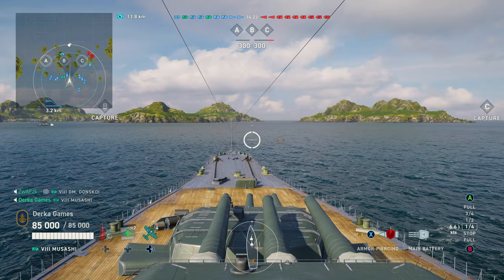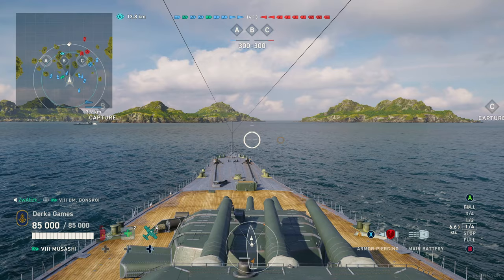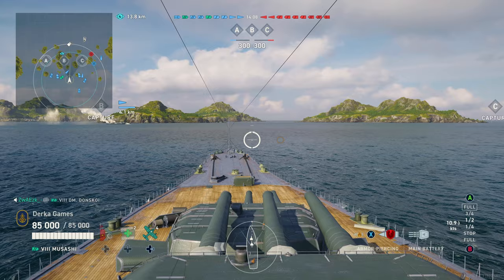This match is on Sea of Fortune, it's Domination, and since there is a carrier in the match on the enemy team, I'm going to deploy kind of slow. I might sail towards a teammate, depending if the carrier focus is me or not. Why should I care? Stay tuned, I'll show you.